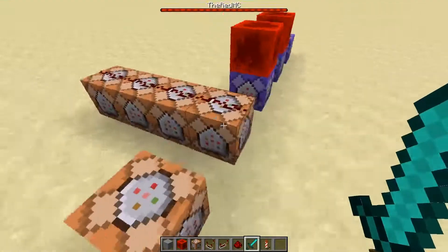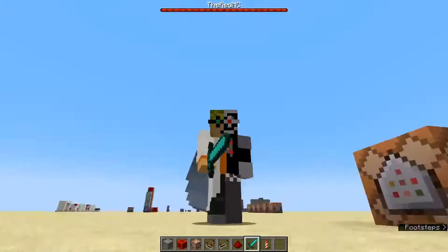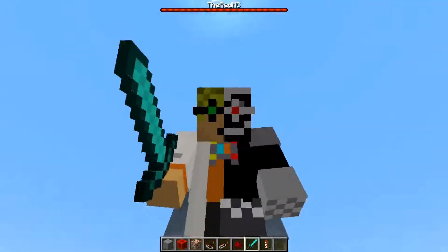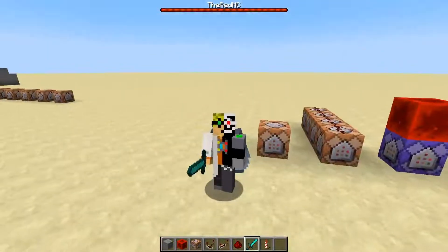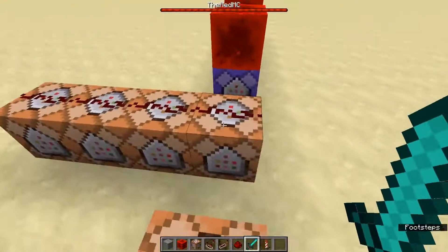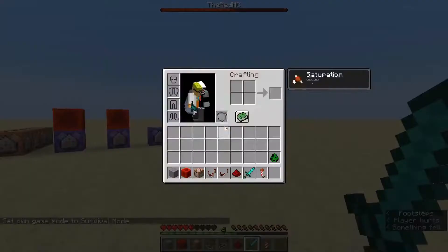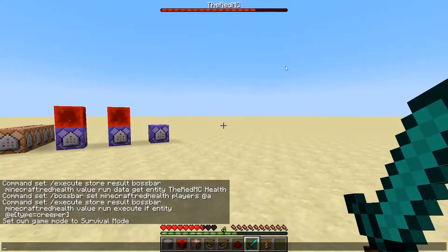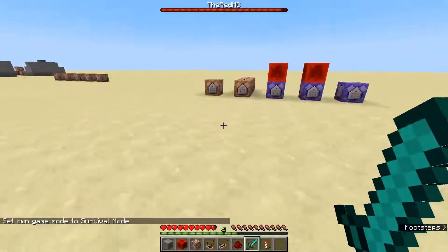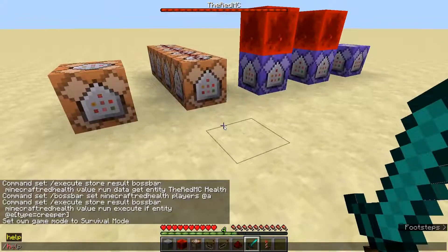Why do I hear boss music? Welcome back to another quick little command video. Yes, I know I'm late. I'm sorry. I was busy running the game, as you can tell from my skin, and today I'm gonna show you how to make custom boss health bars at the top — in this case it is my own health. To give you a little example, if I quickly drop into survival mode — ow — check it out, that right there is my health bar going back up.